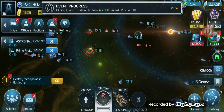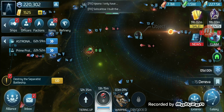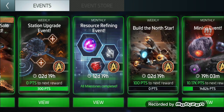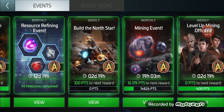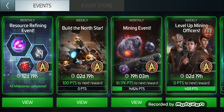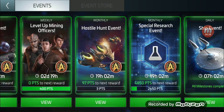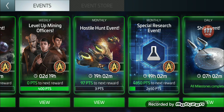There are so many events going on right now. We have the resource refining event running for 12 days, the Build the North Star event where you upgrade station modules for jellyfish blueprints, mining events where you can earn jellyfish blueprints, and special research to earn jellyfish blueprints. I'm hoping when the hostile hunt ends for level 17, I'll get one for level 18 as well, along with the leveling up the miners event.